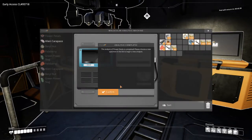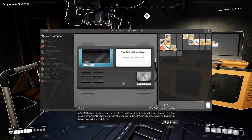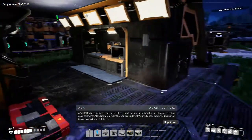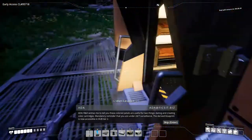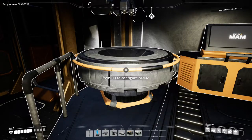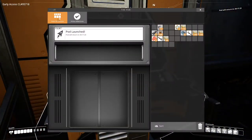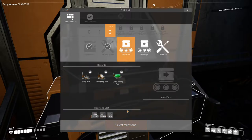Let's see what the man is doing. Flower petals is done. R&D wishes me to tell you these colored petals are useful for two things: dating and creating color cartridges. Mandatory reminder that you are under 24/7 surveillance. The derived blueprint is now accessible in HUD tier 2. We need 10 alien carapace to unlock whatever that is. Tier 2 - the color gun. Okay, well let's keep going in order.